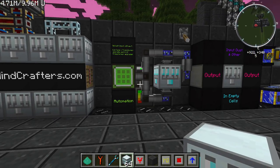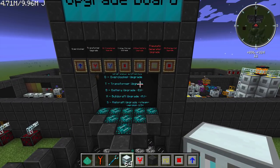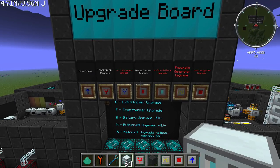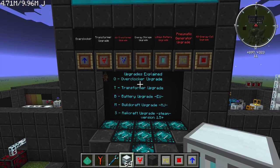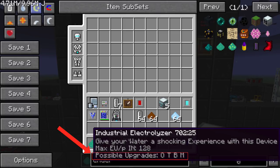This machine, like all other GregTech machines, can take upgrades. It can take an overclocker, transformer, HP transformer, energy storage upgrade, lithium battery upgrade, pneumatic generator upgrade, or RS energy cell upgrade. If you mouse over this machine you'll see at the bottom it says possible upgrades O, T, B, M — and it also gives you the max EU per tick input, which is 128. O is overclocker, T is transformer upgrade, B is battery or EU storage upgrade, and M stands for MJ upgrade.